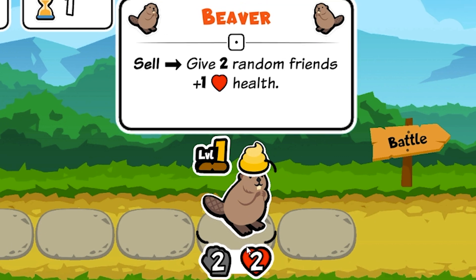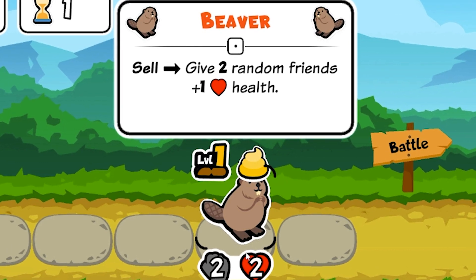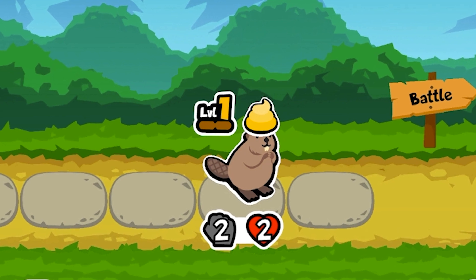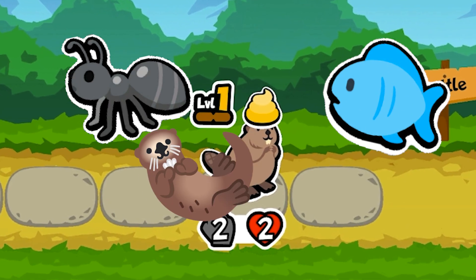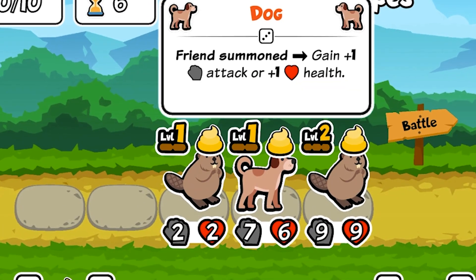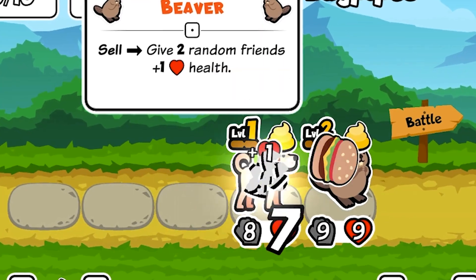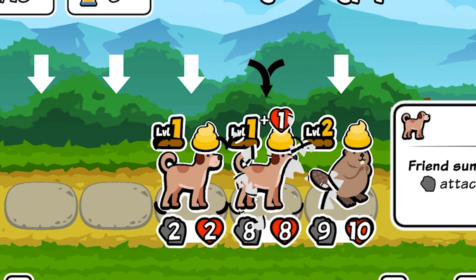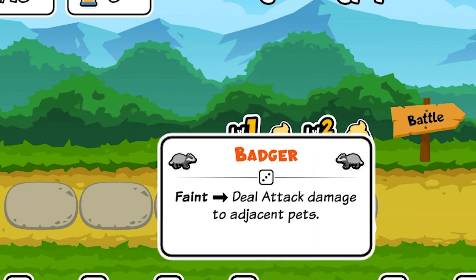Next, we have the beaver, an average-statted 2-2 with the effect: give plus 1 health to 2 random friends when sold. His stats are very average, losing a trade to the ant and fish, and only beating the otter and cricket. While his sell effect can combo well with the dog and the dragon in the later stages of the game, the fact you have to sell him early to get any benefit, and that he has no benefit to scaling him, as his ability only works when sold.